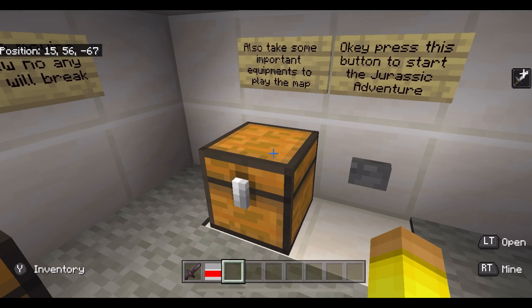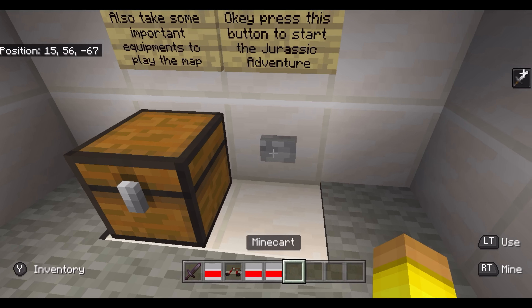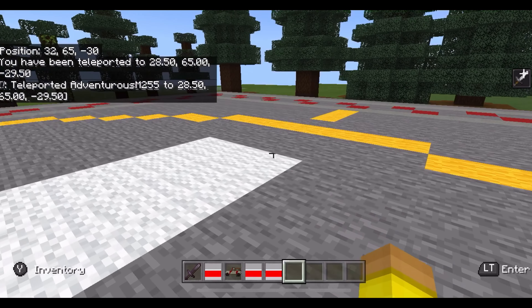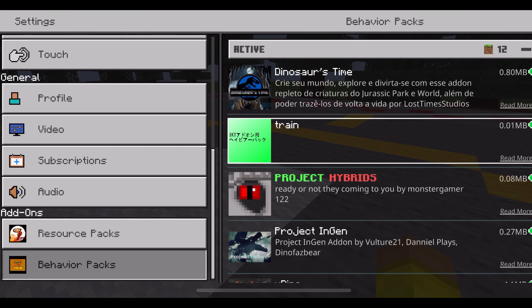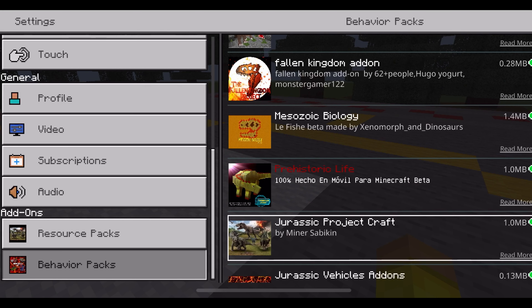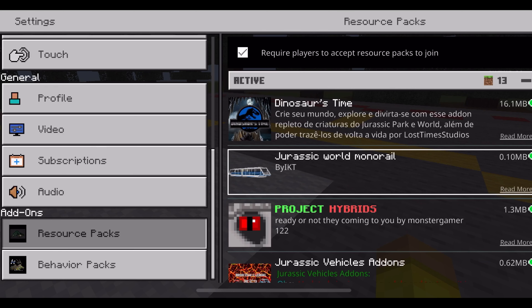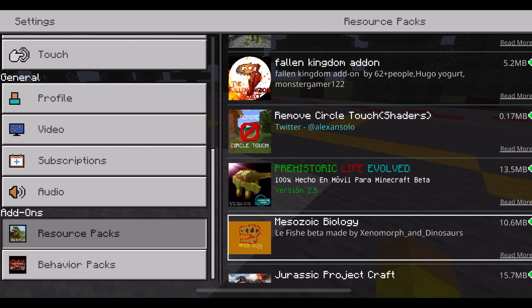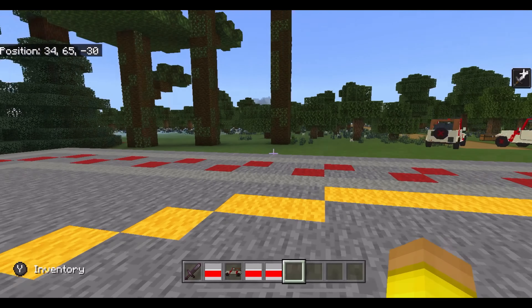All right, there's a mine cart and a jeep. Let's check out this map — oh, there's a cool engine helicopter! There are a bunch of add-ons in this. For the behavior packs we have: Dinosaurs Time, Train Project, Hybrids Project, Engine Wide Dino, Fallen Kingdom Add-on, Mesozoic Biology, Prehistoric Life, Drastic Project Craft, and Drastic Vehicles. Resource packs include: Dinosaurs Time, Dress World, Monorail, Project Hybrids, Drastic Vehicles, Project Engine Wide Dino, Fallen Kingdom Add-on, Remove Circle, Prehistoric Life Evolved, Mesozoic Biology, Drastic Project Craft, and Drastic Vehicles. Those are all the add-ons — if you want to download them they're on MCPDL.